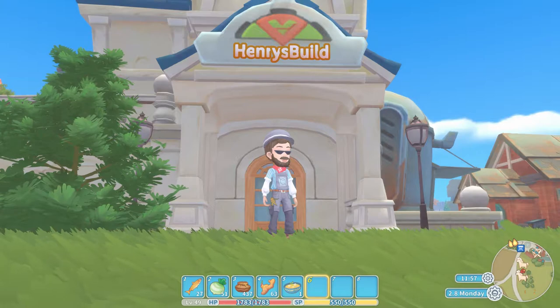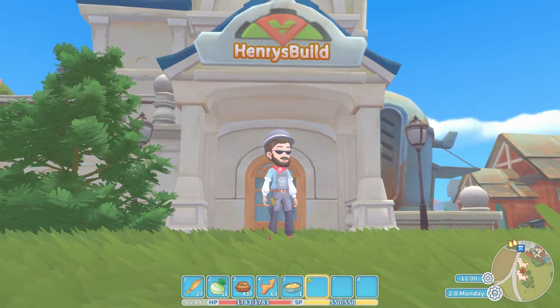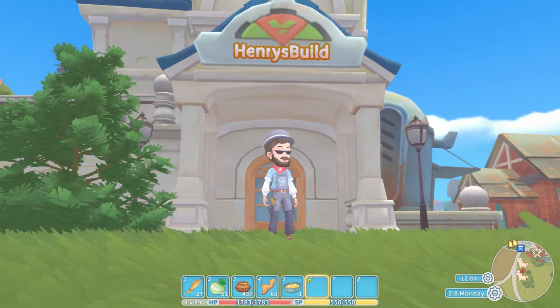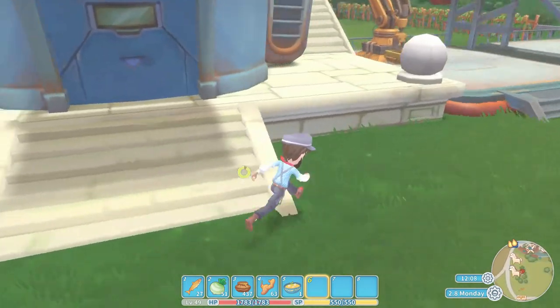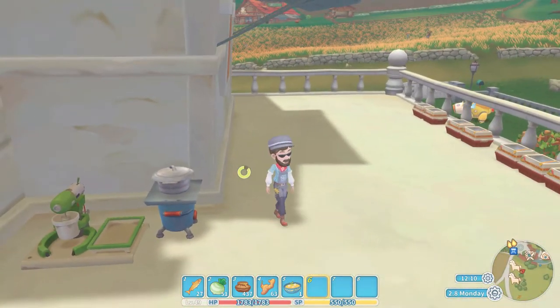Today is episode number 16 of our Cooking with Henry series — My Time at Portia. What are we cooking today? Today we are going to cook the golden radish soup. You are going to need four ingredients for this one. Let's get started — we're going to run around to the cooking set.